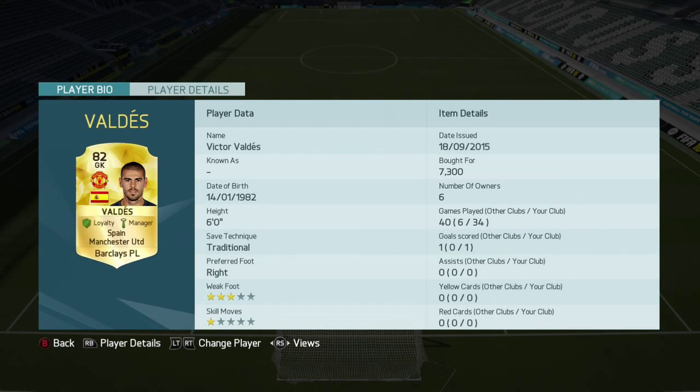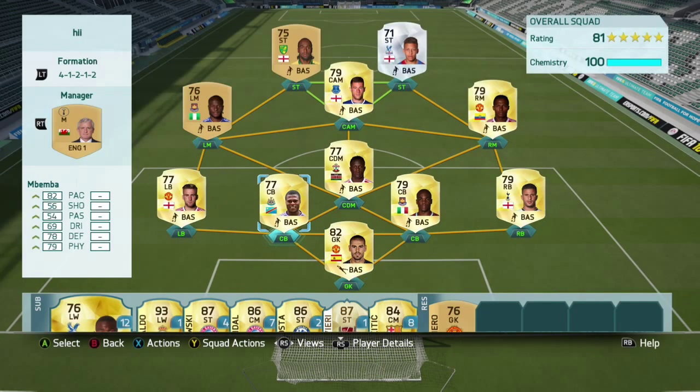We have Victor Valdez in net, costs about 7k. He's OP — gets right into the top right corner, top left corner. Obviously don't look at his weak foot or skill moves because he's the keeper.